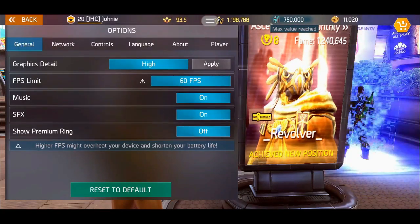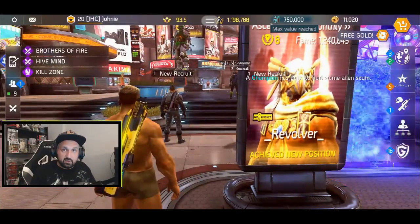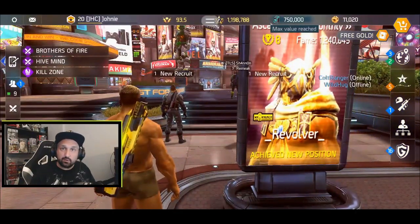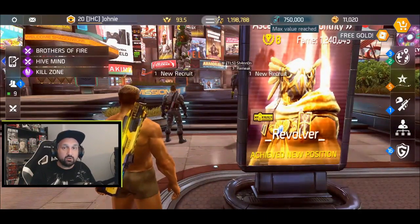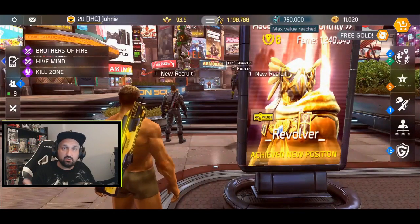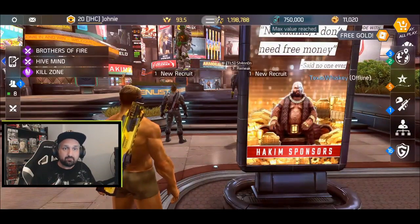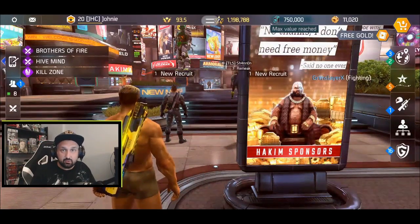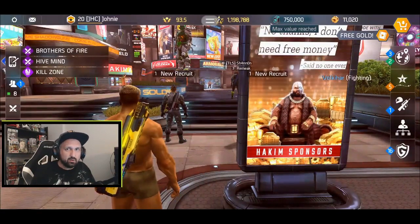So now I'm totally naked — no cosmetics, no tombstone, nothing. I'll also turn my premium ring off. Here's the logic: if I get the Naked Gun ribbon early before 30 kills today, it means yesterday's kills did count, so cosmetics and the ring are fine. If I don't get it early and only get it after 30 kills today, it means either the cosmetics or skills from yesterday broke it. Let's go.